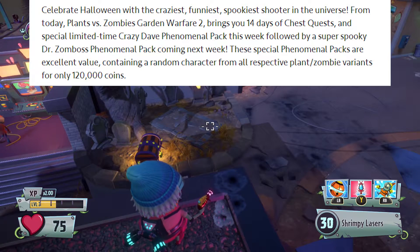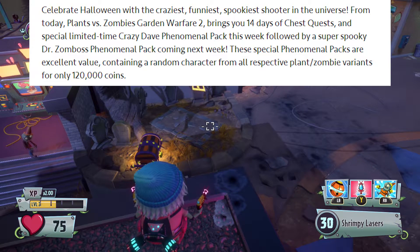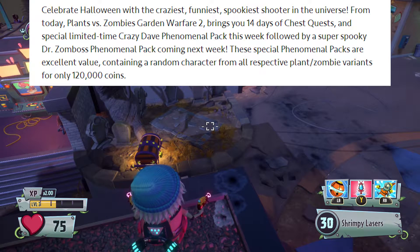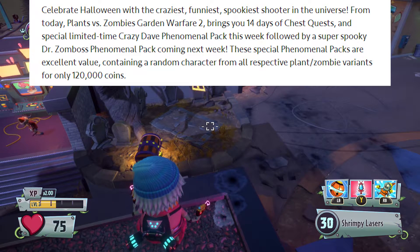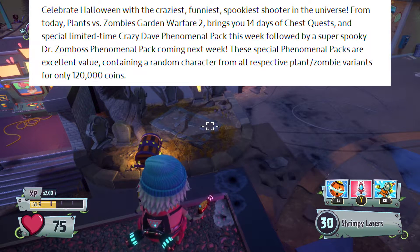Celebrate Halloween with the craziest, funniest, spookiest shooter in the universe. From today, Planet Resolvi's God of War 2 brings you 14 days of chest quests, and a special limited-time Crazy Day Phenomenal Pack this week, followed by a super spooky Dr. Zomboss Phenomenal Pack coming next week. These special Phenomenal Packs are excellent value, containing a random character from a respective plant/zombie variants for only 120,000 coins, which is actually pretty expensive.